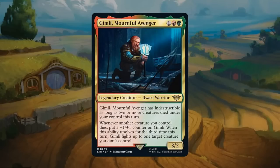Gimli, Mournful Avenger: one plus red plus green for a 3/2 legendary dwarf warrior at rare. Gimli has indestructible as long as two or more creatures died under your control this turn. Whenever another creature you control dies, put a +1/+1 counter on Gimli, and when this ability resolves for the third time this turn, Gimli fights up to one target creature you don't control. Red-green isn't really a sacrifice deck — that's more black-red — but there might be some overlap to enable Gimli. At the end of the day it's still a 3/2 that can get bigger over time and gets a B.